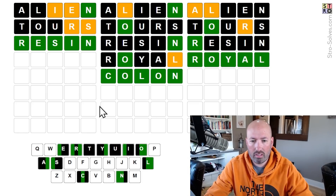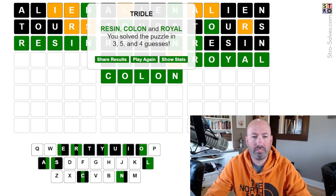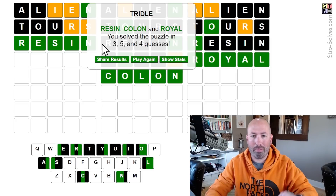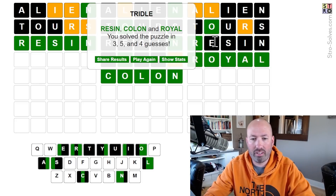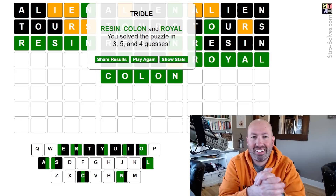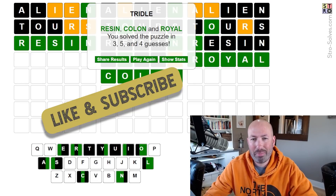It didn't say... oh, you have to hit continue, I guess. Okay, there we go — solved the puzzle. I was confused because usually there's a pop-up that says 'Good job, you won,' but you have to hit continue before it does that. Interesting. Well, that wasn't too bad. ALIEN and TOURS worked out pretty well for us — that's a pretty good start. It uses all the vowels and the R, S, T, L, N — the Wheel of Fortune letters that I like to use. Let me know how you did with today's Tridal, and be sure to subscribe for more puzzles.